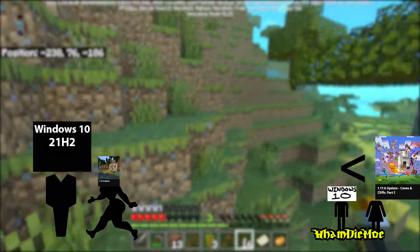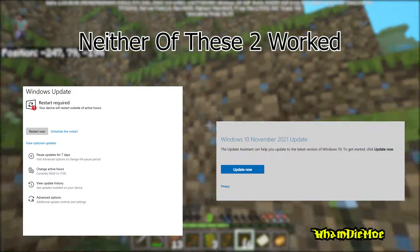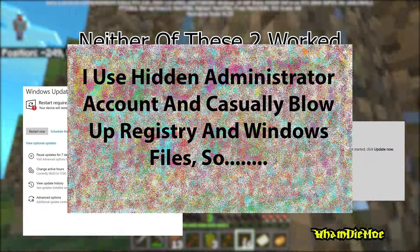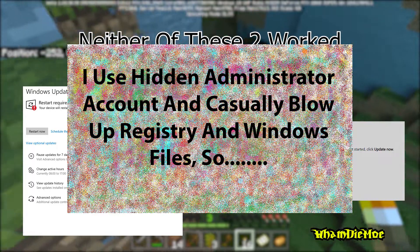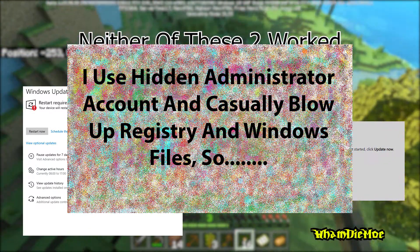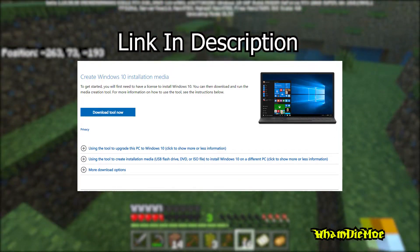For some people, like me, there will be another problem. Windows won't update for whatever reason, like in my case. So I reinstalled Windows 10, that is formatting the OS disk and installing Windows 10 again. If you create the installation media from here, it will automatically install the latest version of Windows 10. Just make sure to follow this if you want to install Windows 10 on the same drive again.